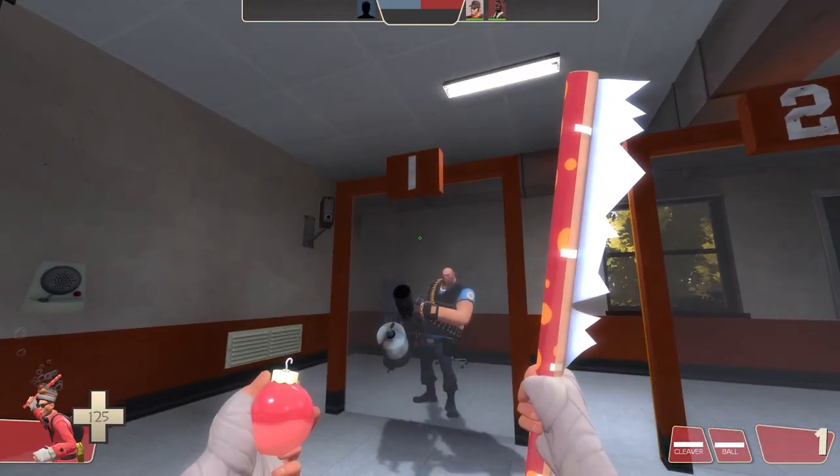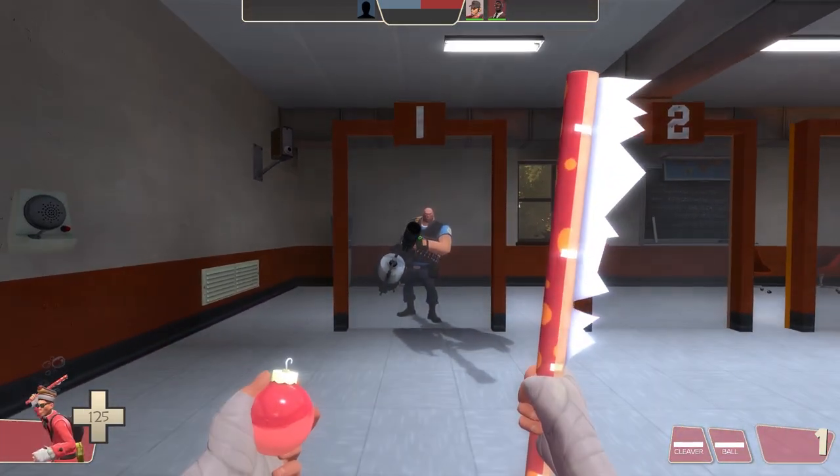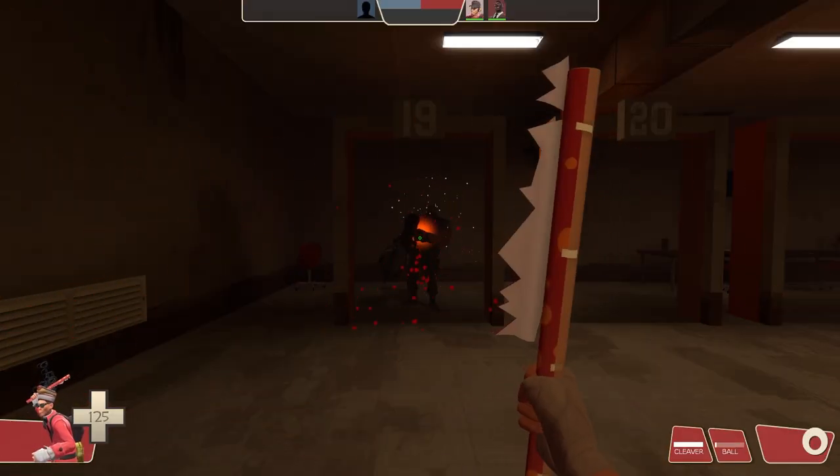Next up on the list is the Wrap Assassin. With the Wrap Assassin, you can't melee people through the wall, but you can throw your bobble and damage them like so. The thickest wall I could shoot the bobble through was 19 hammer units.